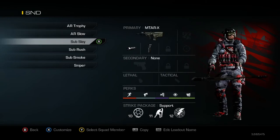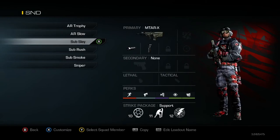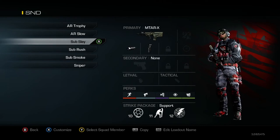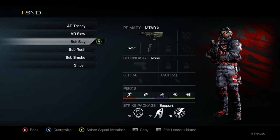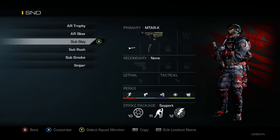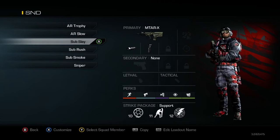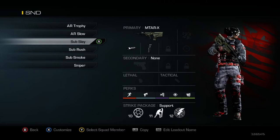Next one is my Submachine Gun Slayer class, and I'm still using the MTAR. Love this sub. I got the Muzzle Brake and Foregrip, of course, and I got Marathon, Quick Draw, Dead Silence, Focus, and Tac Resist. All of these have the same Strike Package. I know it's a little bit tough sometimes in a competitive setting to get to 12 kills in one match, but this is pretty much the best setup right now.